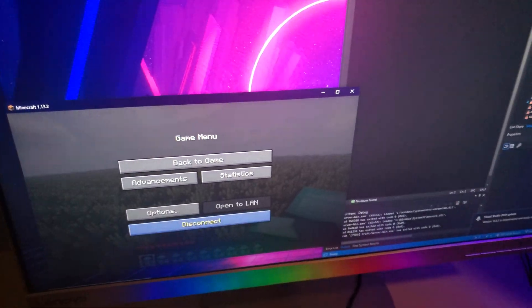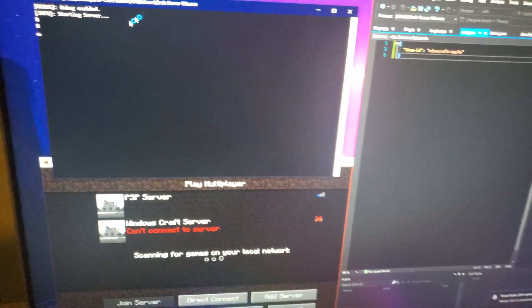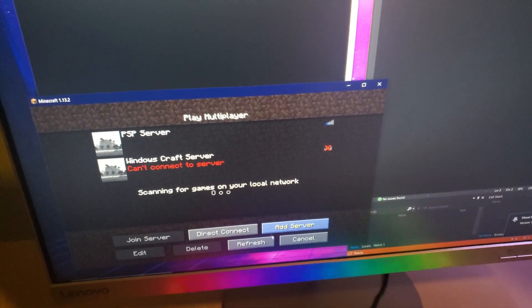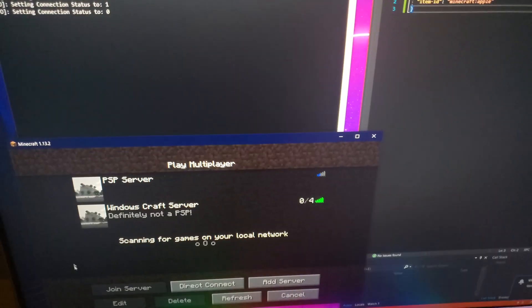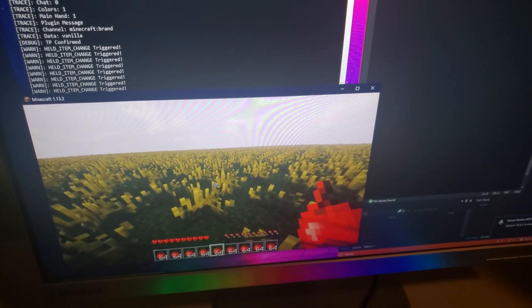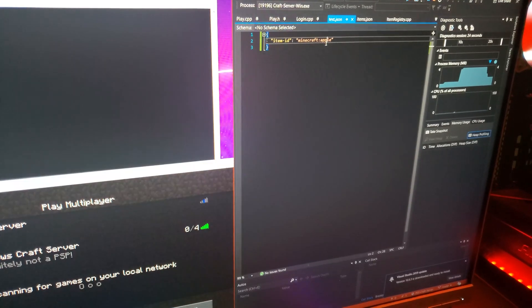If I disconnect from the PSP server I'm going to go ahead and start the Windows server, which is pretty much identical. There's some debug output there but that's fine. Now you can see CraftServer on Windows pops up. We're going to connect and we get a bunch of apples. These apples are based on that JSON file.